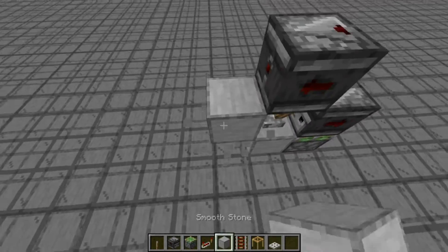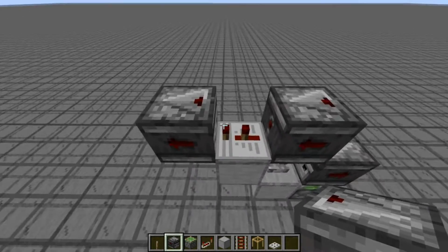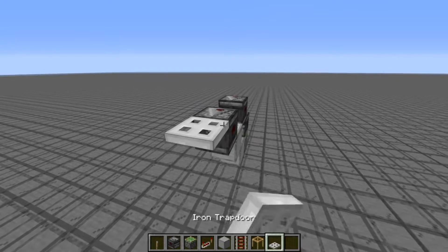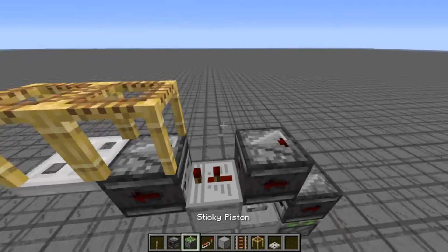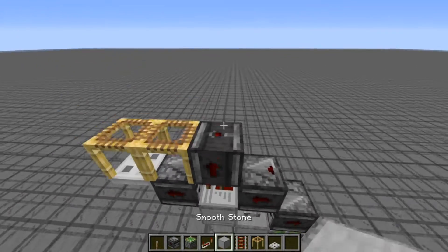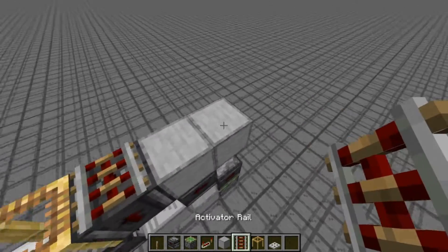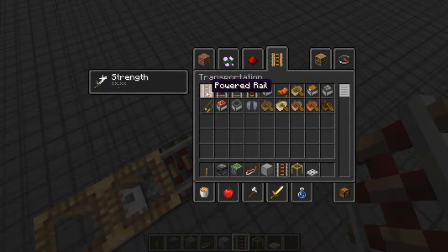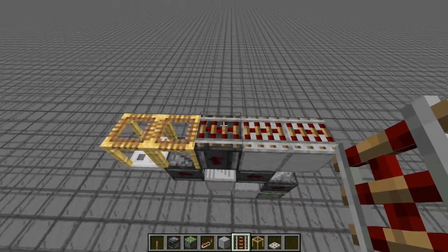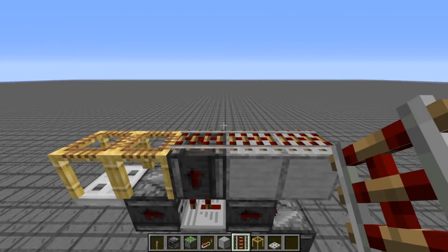Next, place a block behind it and take a repeater set to two ticks. Grab another observer, make it read this repeater, place a trapdoor behind this observer, and place two scaffolding on top of the observer and trapdoor. Then place an observer on top of the repeater, put a rail on top of that, and go two out. Then you'll have your activator rails or powered rails — you can go between powered rails or activator rails. You could even use redstone dust, but since redstone dust is very laggy, I definitely wouldn't suggest it if you're playing on a multiplayer server.